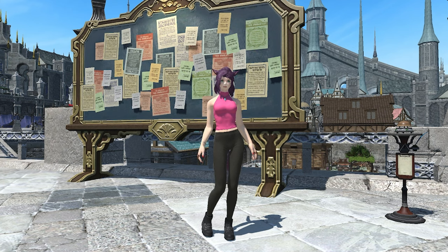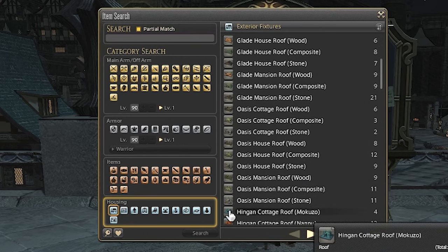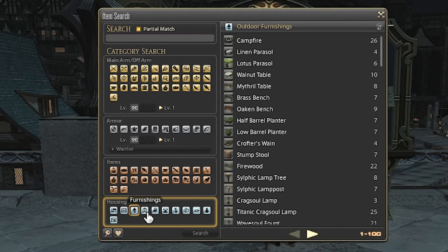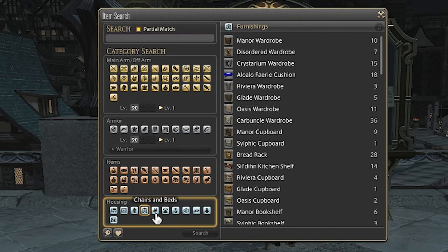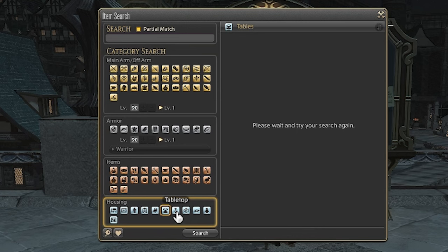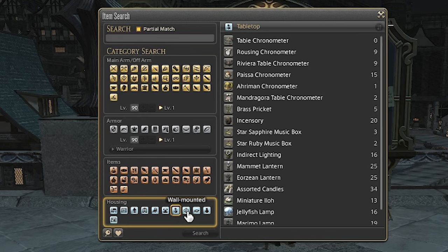Another way you can find items to desynthsize will take a bit more time, but you'll be rewarded more for the work you put in. You can go through each housing section like exterior fixtures, interior fixtures, furnishings, tables, etc. Look for all items selling for under a thousand, buy a few, and see what it desynthsizes into. If the materials are worth more than the initial item, add it to your list for future checks. This will help you find a lot more items to sell and protect you from other people seeing this video and just copy-posting my list.